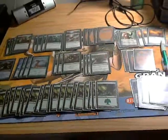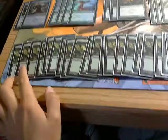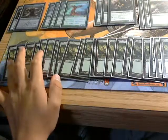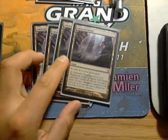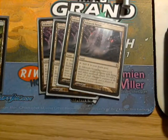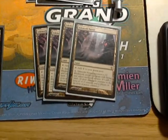Alright, here is an overview of the deck. I cut one land from 26 down to 25, so now we're down to 21 forests and 4 Inkmoth Nexus. A lot of people are talking about Ghost Quarter, but I do not think it's going to be good, so why bother? More targets for my swords.